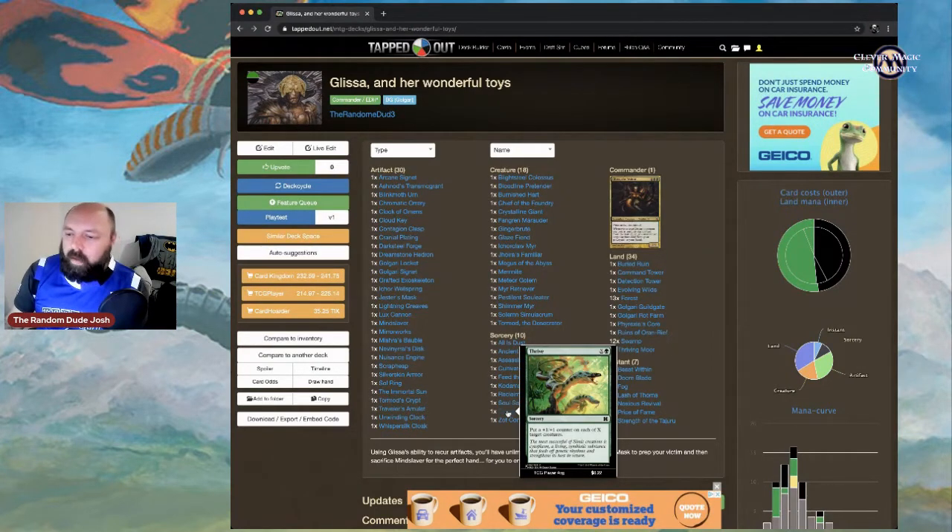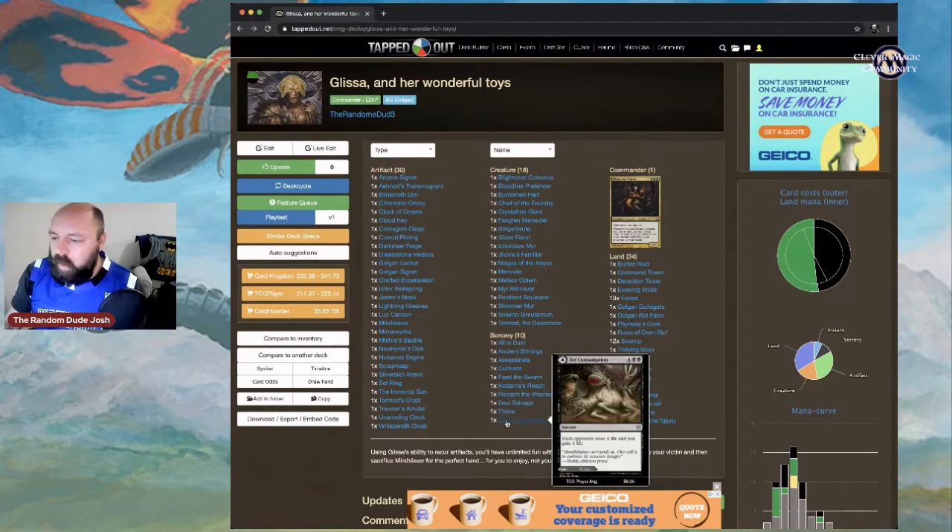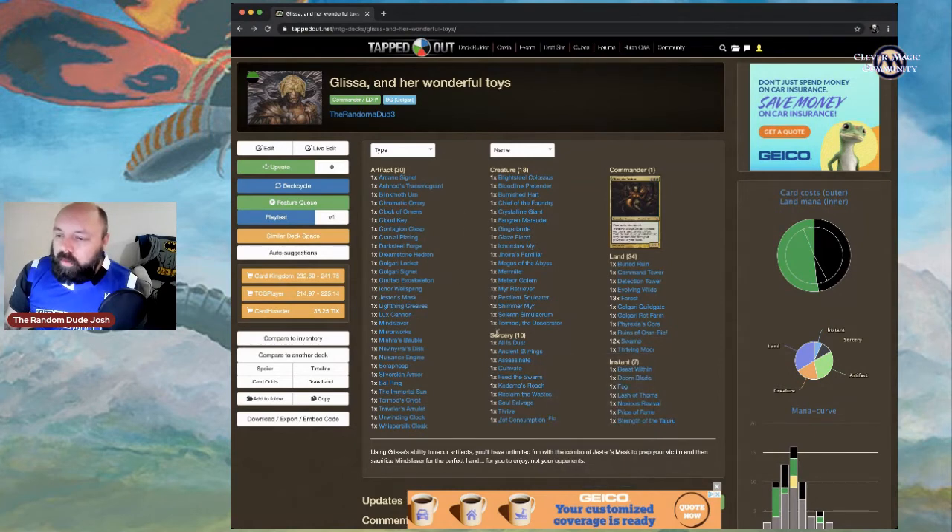Thrive can even be a good political tool in Commander, but obviously you want to put as many counters as possible on your own creatures. Zombie Consumption is a solid way to make each opponent lose life while you gain life. As a modal double-faced card, you can also flip it and use the land side.